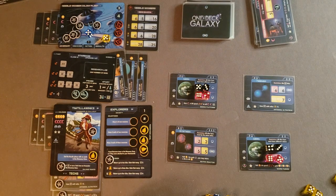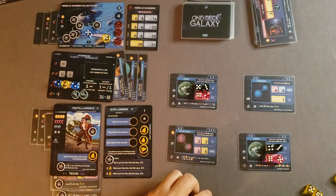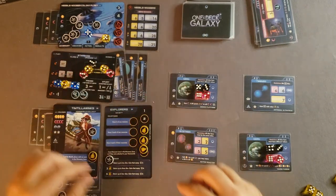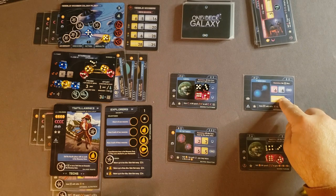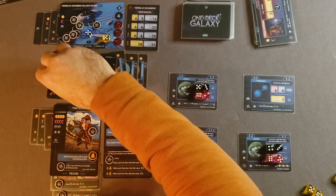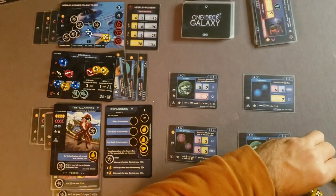Actually, I don't want to clear that particular one. Let's just gain ships — putting the two threes there and three here for the fleet. Now let's resolve: both of these cards get two influence each from what I've placed.